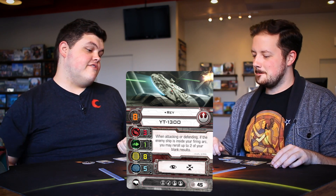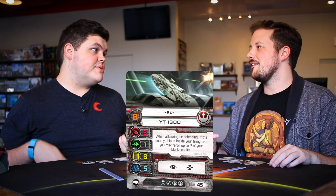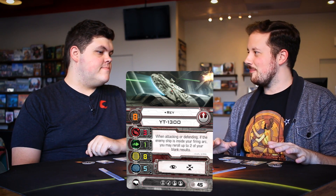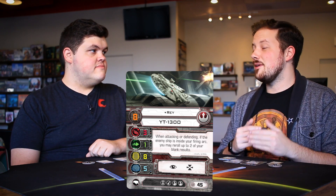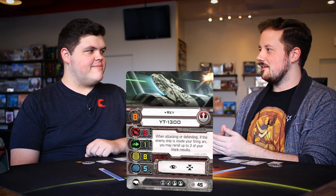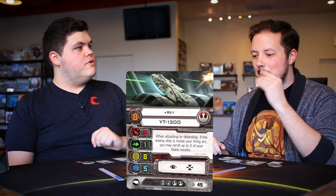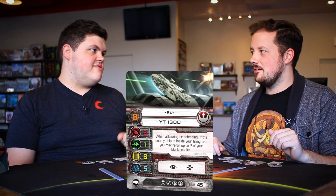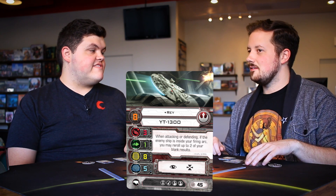You put C-3PO on her, guess zero, roll a blank, get the evade, and now you can reroll it into another evade. The trick with Rey is that because you want to keep enemies in arc, the new Falcon title makes a lot of sense — being able to flip around. But if you're going to build a turtle build, you kind of want the original title. Though with Rey's ability and the new title together, it's a more offensive turtle build.